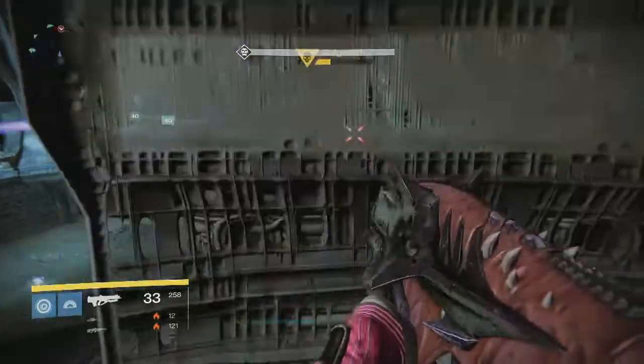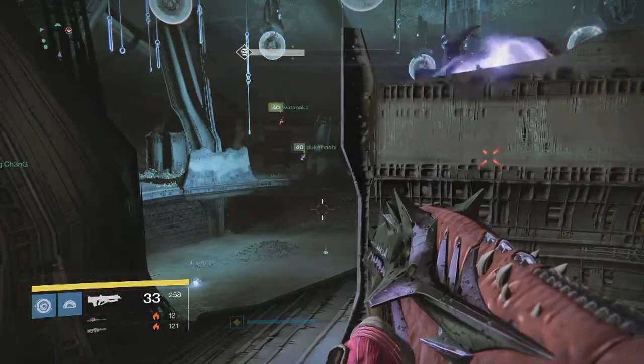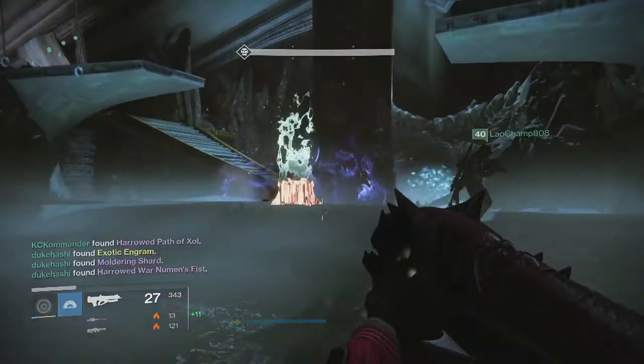Everyone's progressing slowly with these challenge mode rewards because they're guaranteed 320 drops or max level drops. We're slowly creeping our way towards light level 320. Starting off on my first character, my Hunter, we were able to get ourselves two Moldering Shards from Golgoroth.